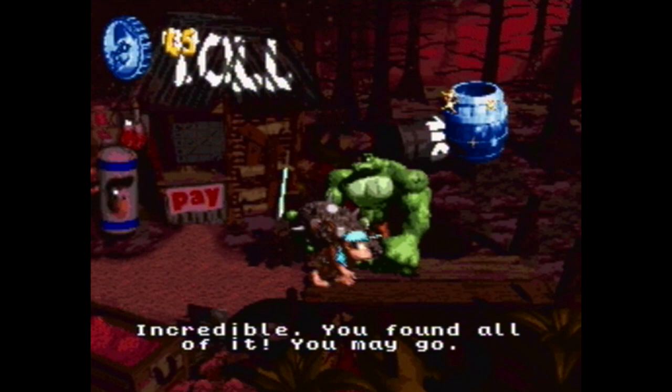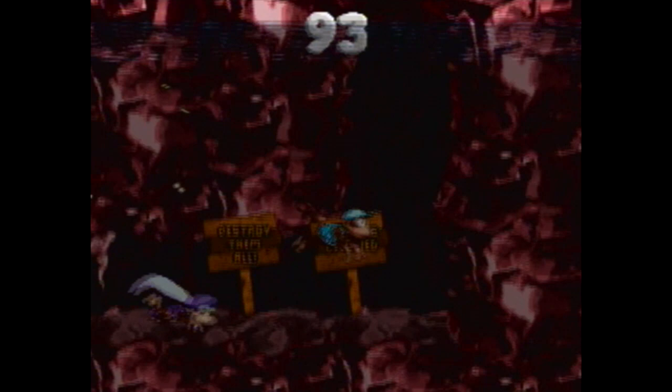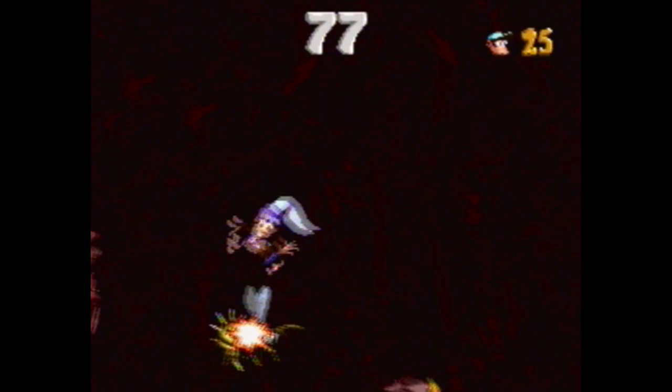Incredible! You found all of it! You may go. I mean, we're technically still looking for some stuff — but I guess if you're talking about the Club of Coins, which for some reason still counts as DK Coins, I guess we did find all of them. Crimson Cavern — water, ice. But it's interesting, why does it start underwater? The water never seems to matter again. Diddy all around, as we've established, is faster, jumps higher, more nimble — definitely the kind of guy you want in a level like this. And that's why we just lost him.